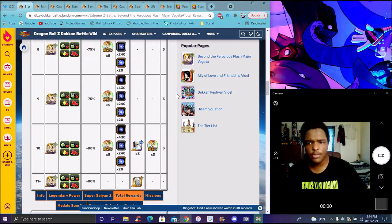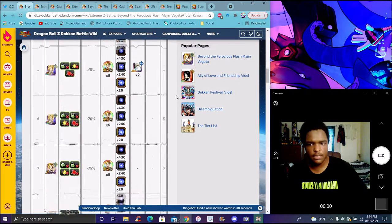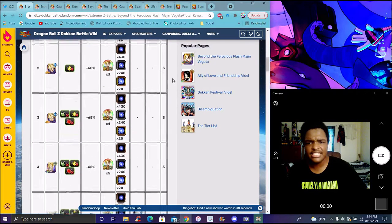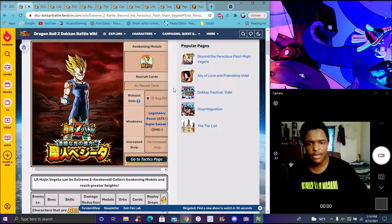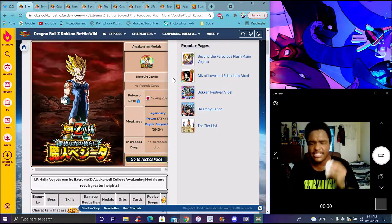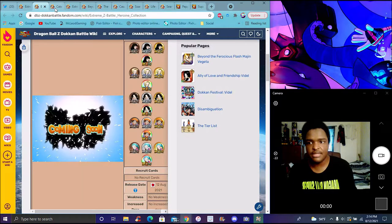These EZ-As are really simple and really easy to go over. The 50 Gals EZ-A is pretty much the same thing — you don't really need to go hard or go crazy. It's gonna be pretty much the same kind of thing.